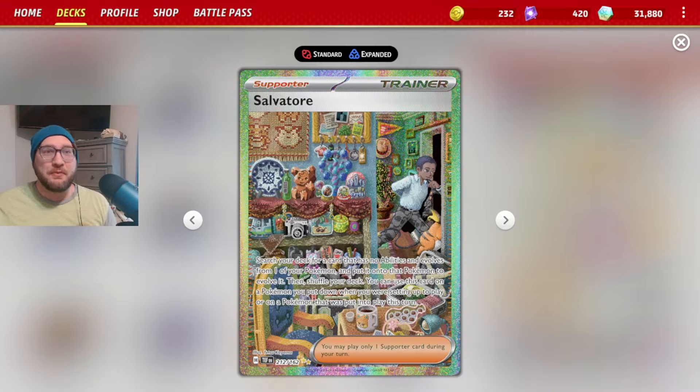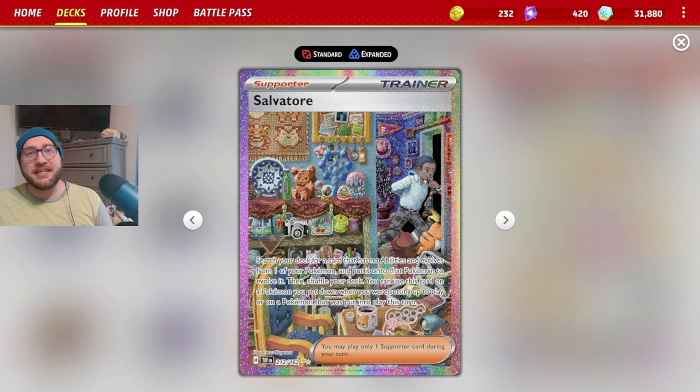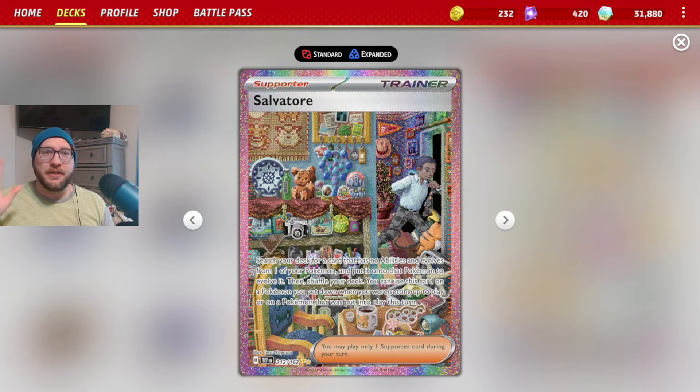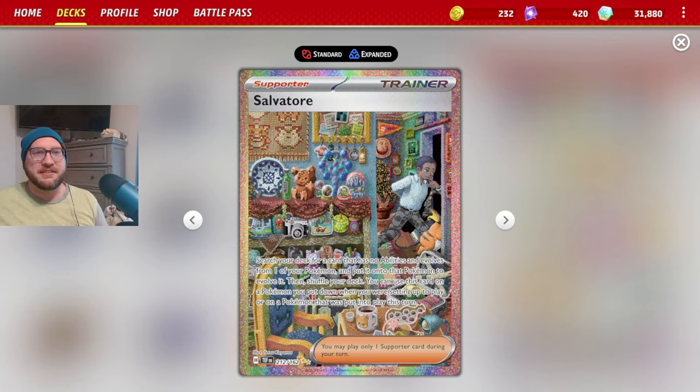Thank you so much for watching the Turbo Salvatore Banette EX deck. You can item lock your opponent going second turn one, and it's easier sailing for the rest of the game - or until you release the item lock. You definitely need Switch cards so your opponent can't gust out of it. Please like and subscribe, and until next time, this is Machamp King. Have a nice day, peace!